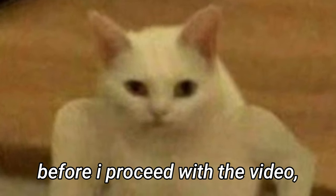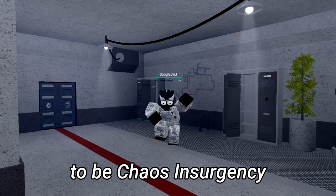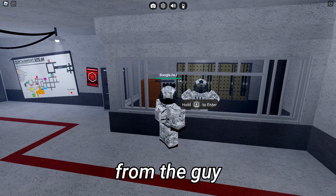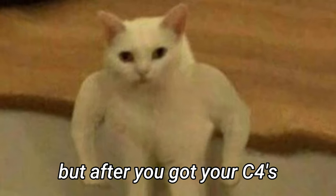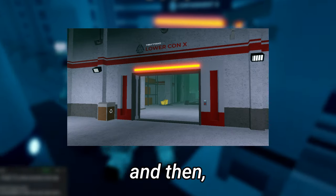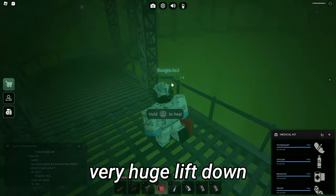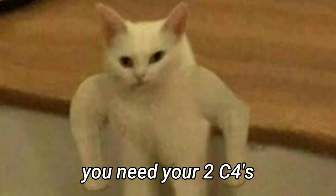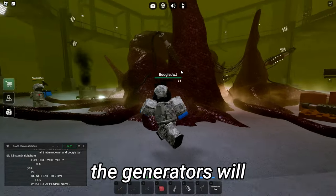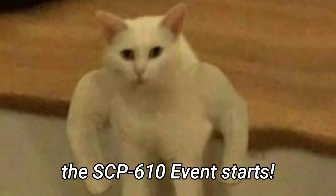Before I proceed with the video, let me give you guys a little bit of context on how to even get SCP-610. The first step is to be a Chaos Insurgency. The second step is to get two C4s — you can buy these C4s from the guy at the One Life Shop. After you got your C4s, you have to venture all the way to Con 2, then to Con X, then to Lower Con X, and then get to SCP-610. At that point, we're gonna take a very huge lift down, and then place your two C4s — one on Generator 1 and one on Generator 2. Generator 2 will explode, then you go into the middle and the SCP-610 event starts.